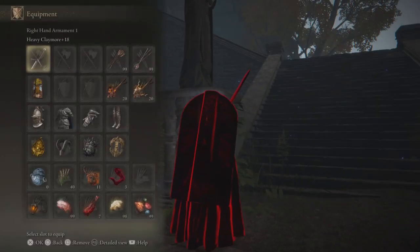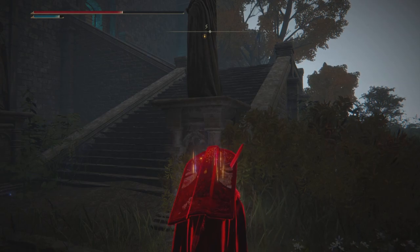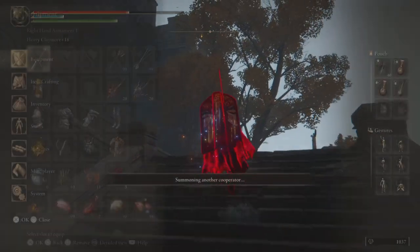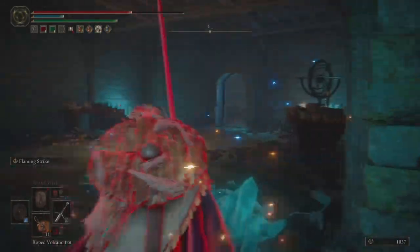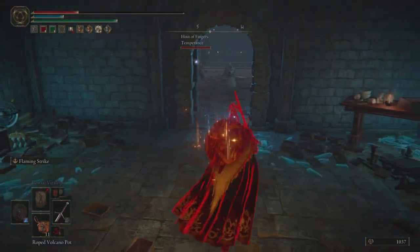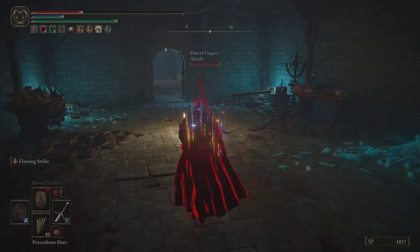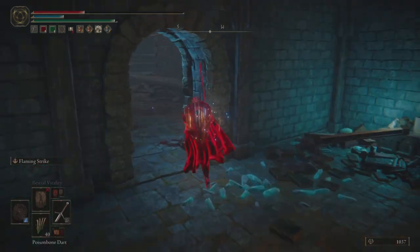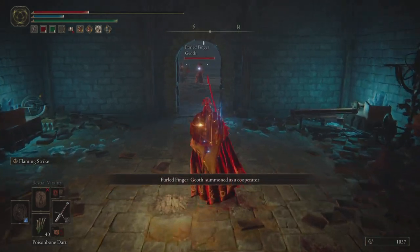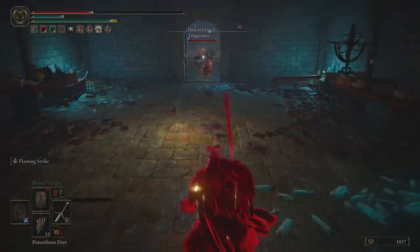Right now I'm really just waiting them out a little bit, restoring my health so I can come back and approach them with some aggression. At this point they resummon the player from the beginning who I killed — that can definitely happen, but I'm actually kind of happy about it because it means I have an easy kill I can go for and get some heals in the process. Every time you get a kill, if it's a regular phantom you get one flask, and if it's a blue phantom you get two flasks — that can be super beneficial for restoring HP in the process.